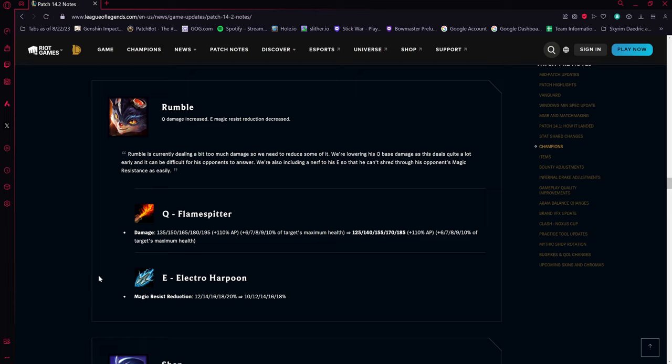Rumble is getting nerfed — despite the patch notes header saying 'damage increased,' it's actually a slight decrease of about 10 on his Q Flamespitter, his main farming ability. His E Electro-Harpoon magic resist shred is also going down by two percent per rank. He's been one of the S-tier top laners to start the season, so trimming his power makes sense.